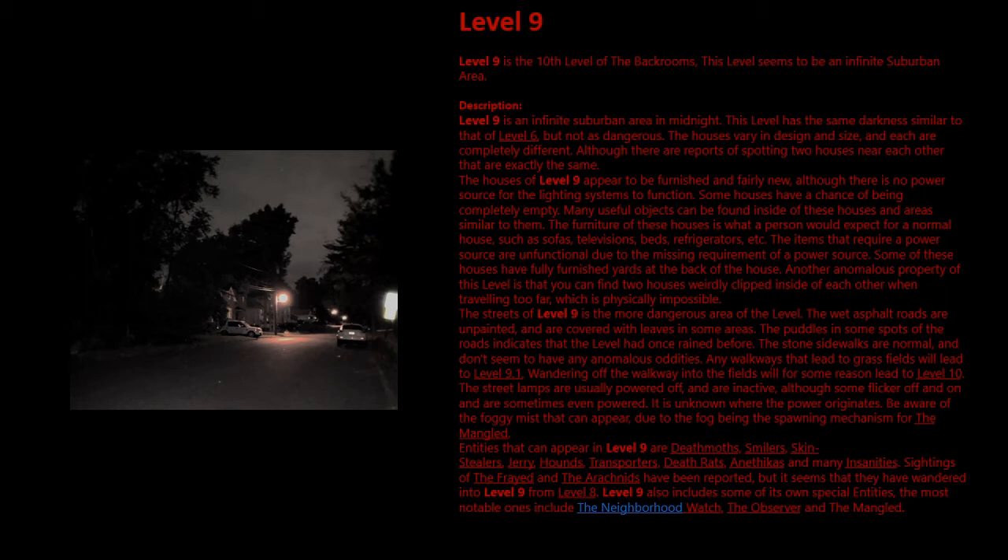The street lamps are usually powered off and inactive, although some flicker on and off and are sometimes even fully powered — it is unknown where the power originates. Beware of the foggy mist that can appear, as that fog is the spawning mechanism for the Mangled.